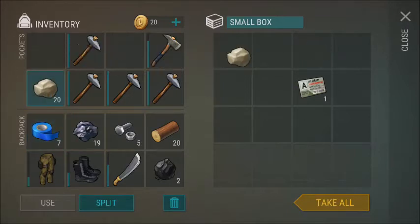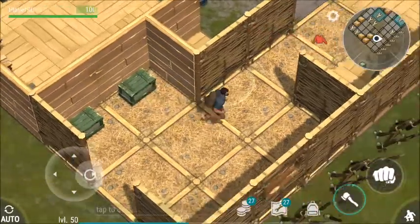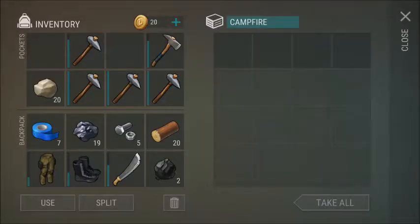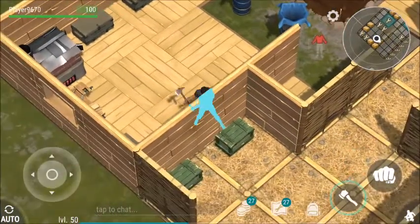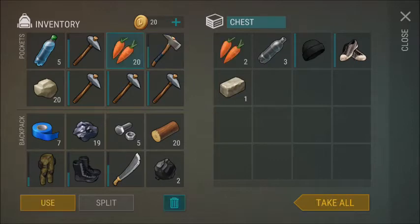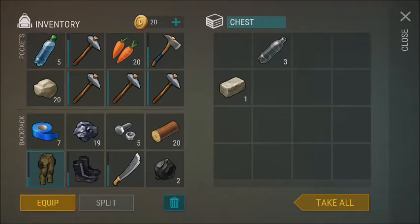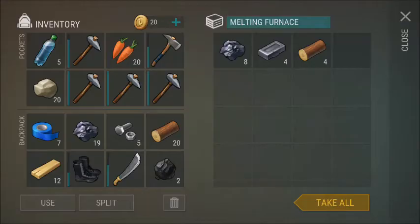I'll take these items, take the stones, but I'll leave that one. No food — that's dumb. Any carrots here? I'll take the carrots and the water too. I don't really need the water but I'll take it just in case. I'll equip these boots — actually no, I'll keep my good boots and not waste them.